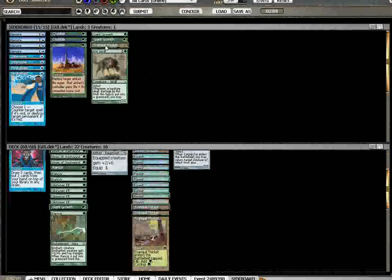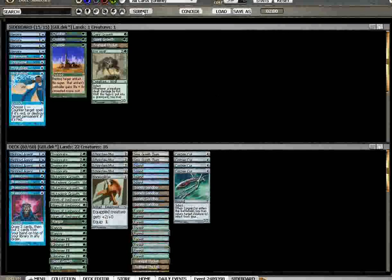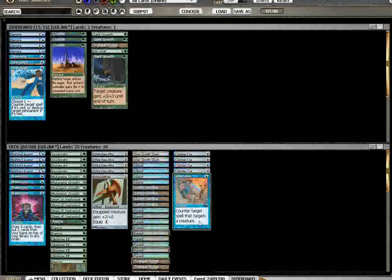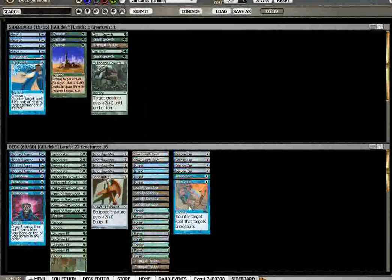I guess they've got Bone Splitter, which is better than Rancor in this matchup. I think you just take out two Giant Growths, then the Tranquil Thicket and a Rot Wolf. This is definitely the deck that the Corpse Curs are there for. I could bring in an Intervene over the last Giant Growth — that seems okay. Actually, I think I will bring in the second Intervene over a Mutagenic Growth, because Doom Blade is pretty good against me and he's likely gonna side more of them in.